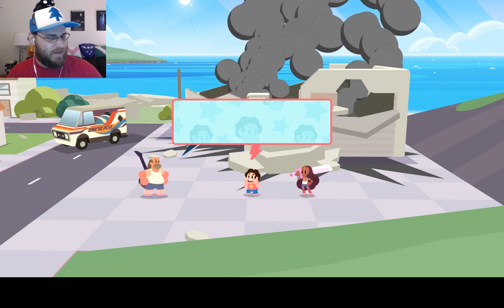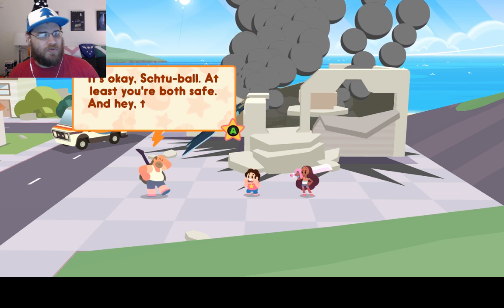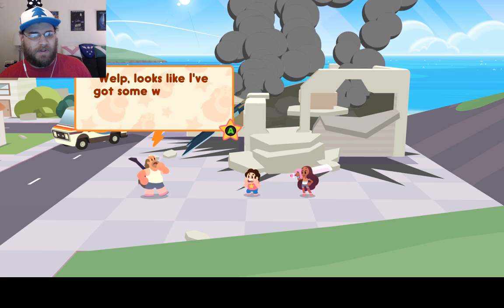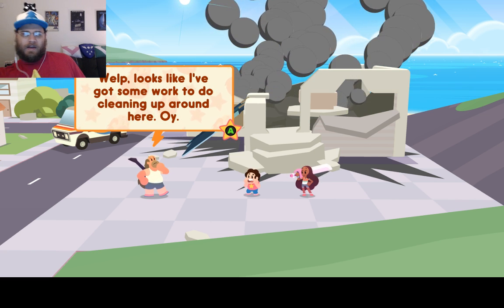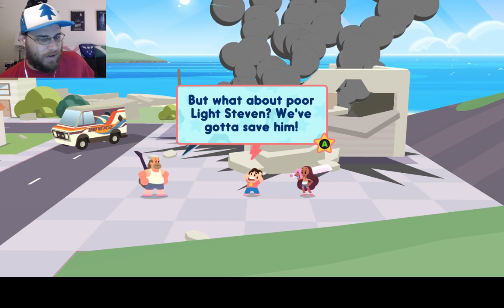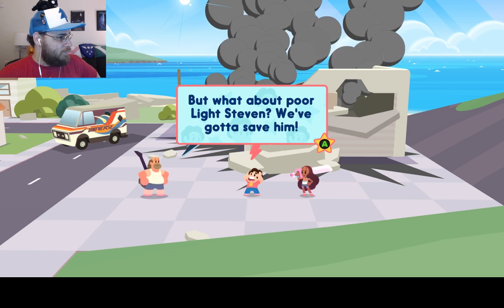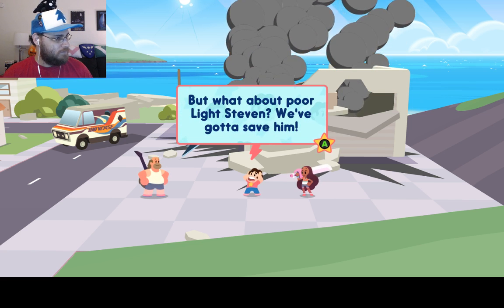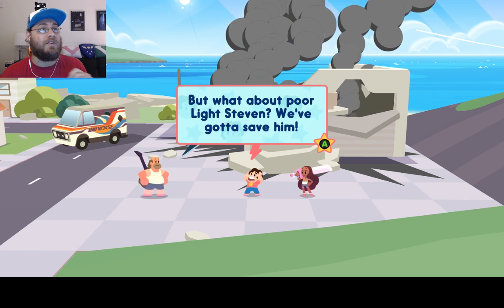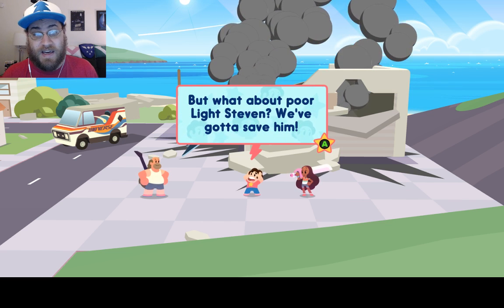Are you kids all right? Yeah, sorry about the car wash, Dad. It's okay, Stu Ball — at least you're both safe. Hey, the van made it out without a scratch. Looks like I've got some work to do cleaning up around here. But what about poor Light Steven? We've got to save him. Oh yeah, that's the totally broken combo — Connie's Sword Storm plus the freebie badge. It's a terribly broken combo which we will be exploiting mercilessly when we get it later on.